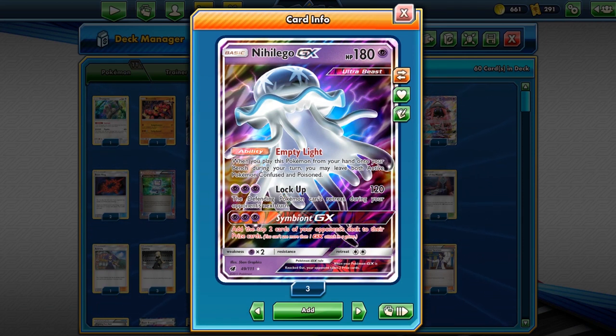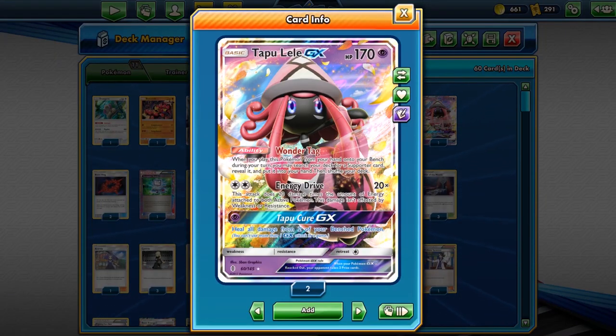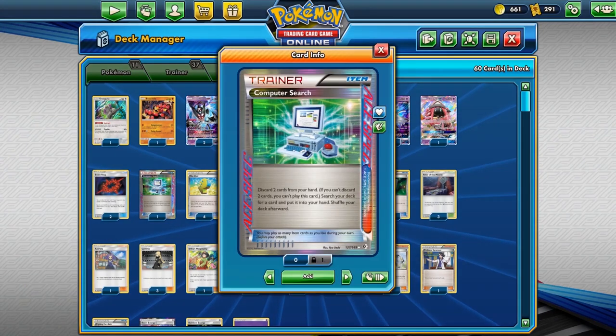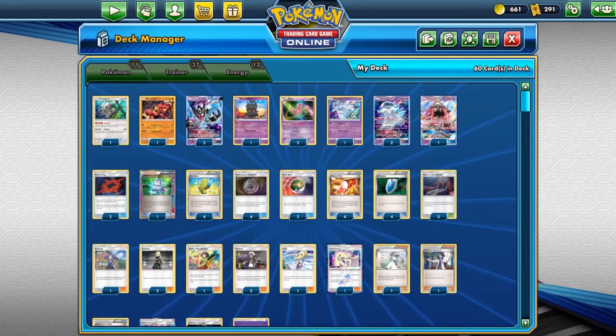We also have one copy of Tapu Lele for the Wonder Tag ability. We run two copies of Beast Ring — so any time our opponent gets two, three, or four prize cards remaining, we're able to Beast Ring and grab two basic energy cards to attach to one of our Ultra Beasts. We have one copy of Computer Search, which is just the preferred ACE SPEC I like to run in this deck.